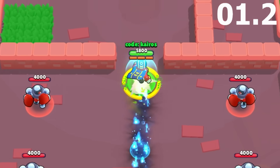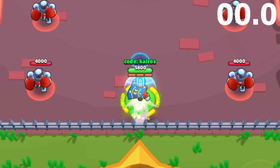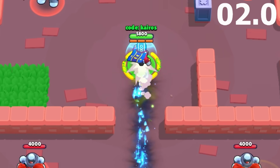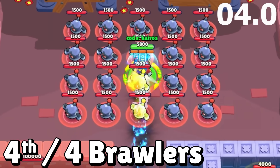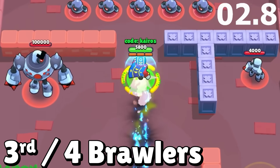Next, we have Stu, and his mutation just keeps his super charged at all times. Even though infinite healing is cool, the zero drag star power is definitely the way to go for this test. Dashing over and over again doesn't even give him time to move normally, so he dashes all the way to the finish line in 4.7 seconds and gets third.